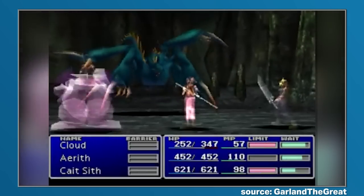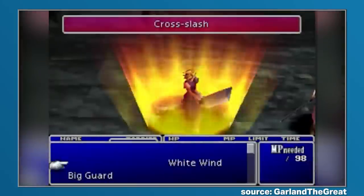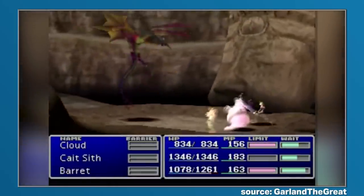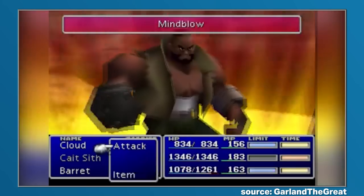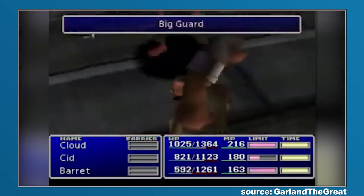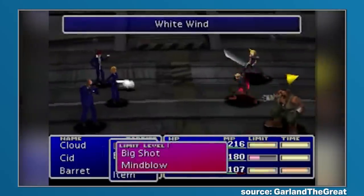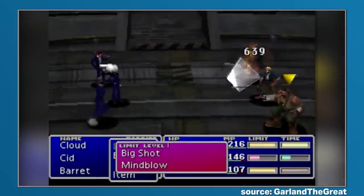First off, you need to keep character levels as low as possible, as they are not allowed to exceed level 29. Second, you cannot use items both in battle and outside of it, meaning staying on top of status effects as well as HP and MP can be a bit of an issue. The initial equipment restriction requires every character to use only the equipment they came with, and when paired with no accessories, this means equipment cannot be augmented with extra gear. When combined, these two rules basically render the equipment screen 100% useless.